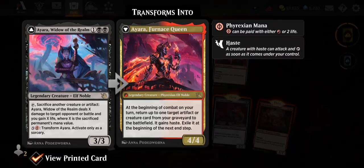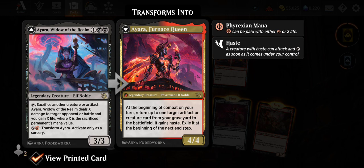Ayara, Widow of the Realm — 3/3 Elf Noble for three mana. Sacrifice, tap, sacrifice another creature or artifact: Ayara deals X damage to target opponent or battle and you gain X life, where X is the sacrificed permanent's mana value. It's mana value, not power or toughness. She transforms with five and a Phyrexian red into the Furnace Queen, a 4/4. At the beginning of combat on your turn, return up to one target artifact or creature from your graveyard to the battlefield with haste, then exile it at the next end step. That's fantastic for a reanimator deck.